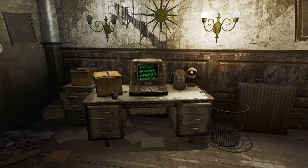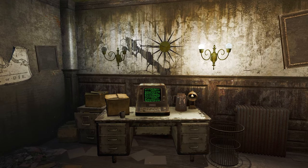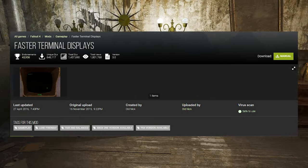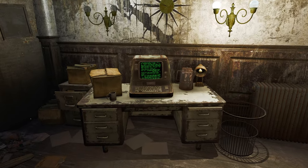Hello guys and welcome back to another Fallout 4 mod spotlight video. This time we're going to be taking a look at Faster Terminal Displays, made by Old Nick — not Nick Valentine, just Old Nick.